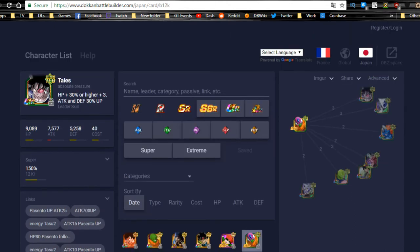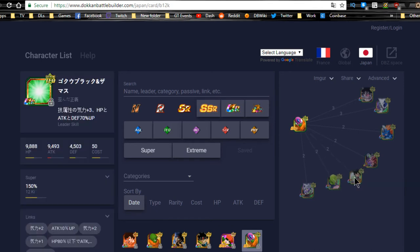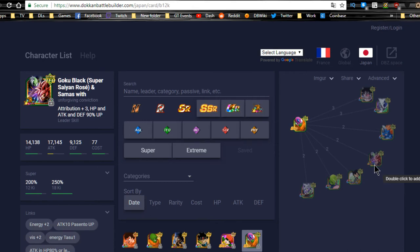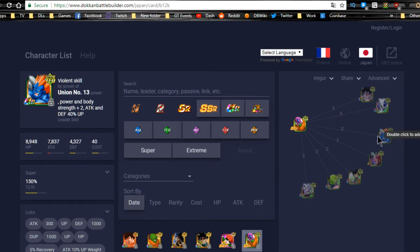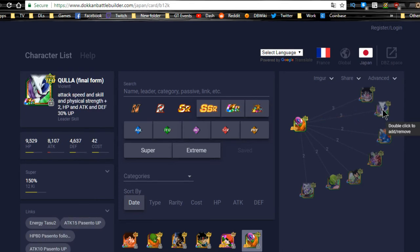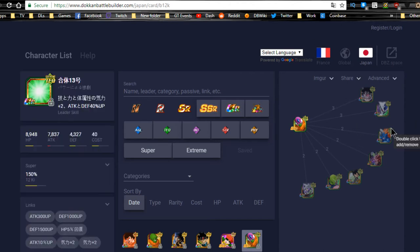Super Baby Vegeta, Cooler, and Janemba are probably your best bets since they're very strong units. This farmable Slug is more suited for an Extreme-type team when you lack a strong tech unit. On a mono-Tech team he doesn't link as broadly — the Tech Cooler (Metamorphosis, Big Bad Bosses, Thirst for Conquest) and Turles are still the best options, though Cooler's stats are outdated at around 8107 Attack.